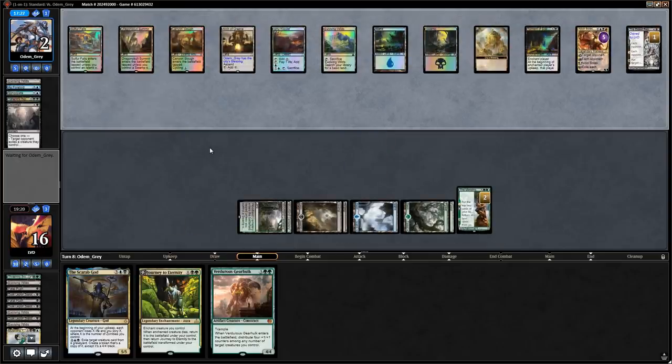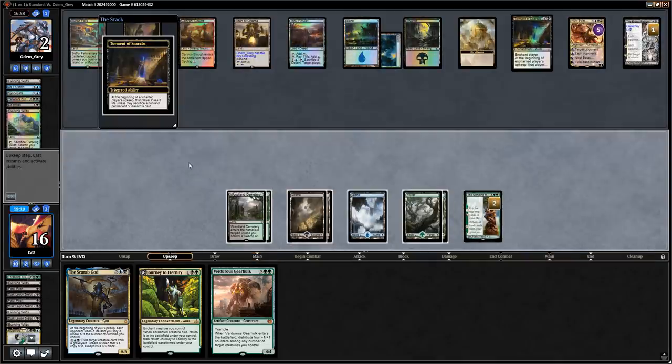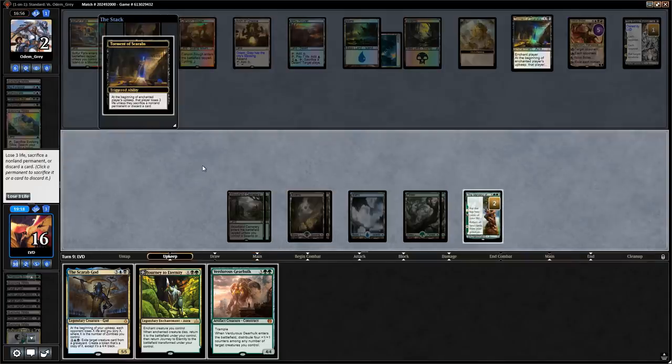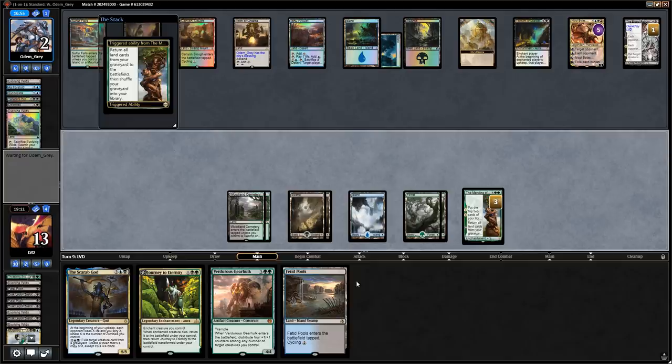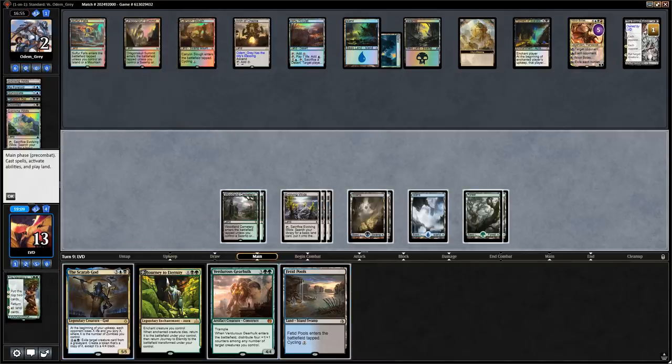Opponent plays a land, activating Arch of Orazca to draw a card. Now we want to take the damage and keep lands in hand for Nicol Bolas' plus ability — we want to keep lands to discard to it. We could have cycled Faded Pools to get it back, but we want to keep lands in hand. Given that we just picked up all these Evolving Wilds we can wait until next turn to play Scarab God — maybe play and activate in the same turn.